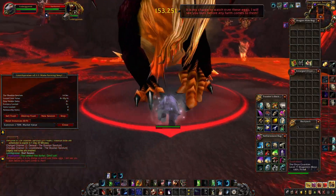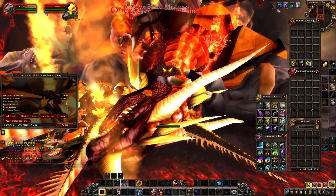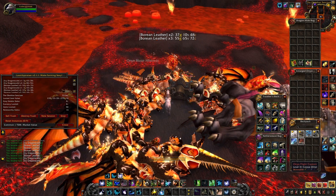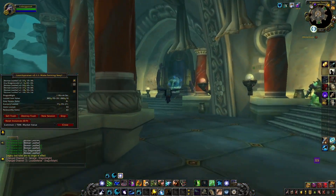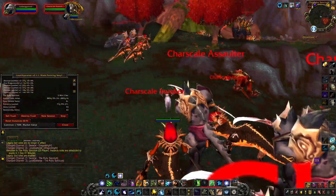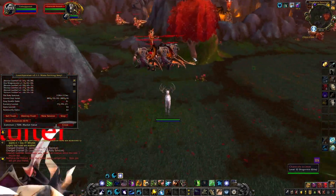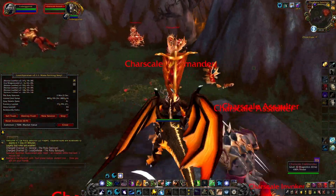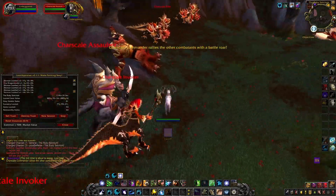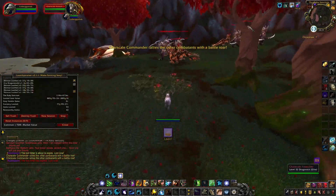Up next we've got what I call my Wrath of the Lich King dragon farm — it's a skinning farm. This made me a ton of gold, especially before I started making videos about it. I was making like 75 to 100,000 gold per hour before I opened my big mouth and told people about it. After that it dropped to around 30 to 40,000 gold per hour, and then obviously after the auction house merger it went down even more. But it's still worth it because you get so much leather so quickly — you can sell it as regular leather, craft it into heavy leather, or do some crafted transmog.